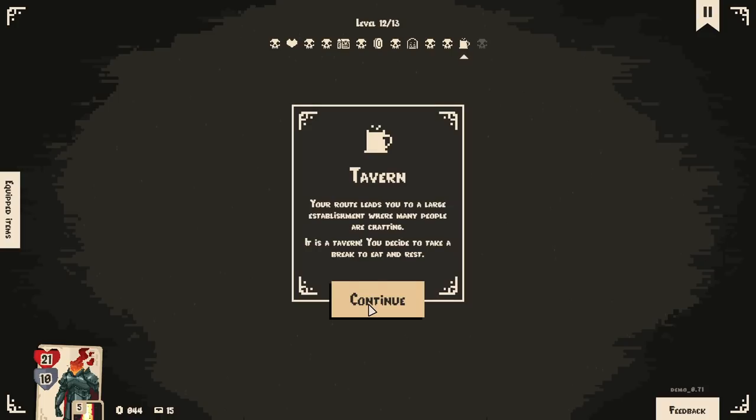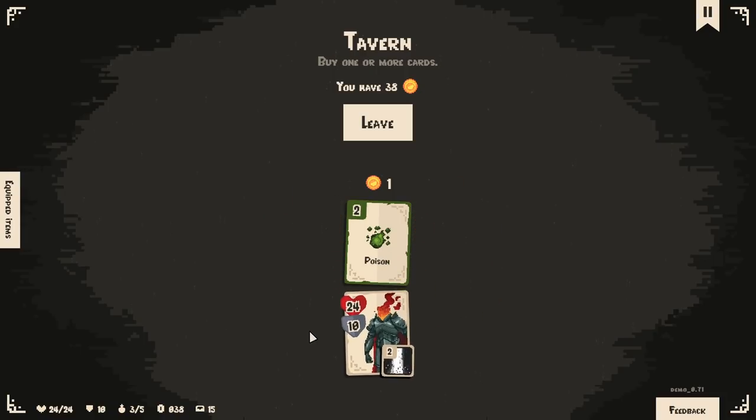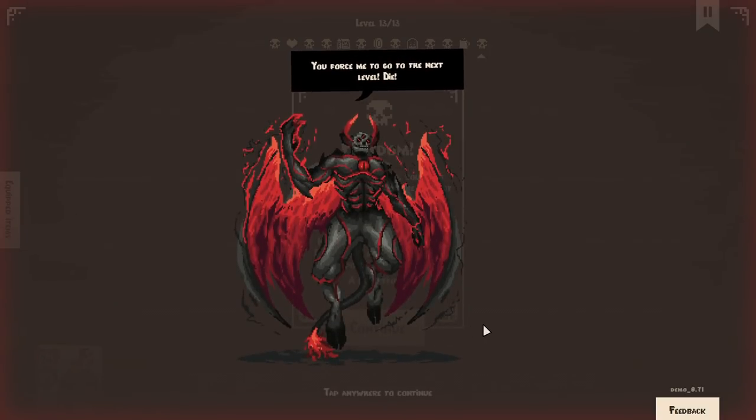Your route leads you to a large establishment where many people are chatting — it's a tavern. You decide to take a break to eat and rest. With the demon dead, you move towards what seems to be a bright ray of light, smelling fresh air and feeling an overwhelming sense of freedom. But then the demon rises and inflicts you a powerful blow — a last effort. You force me to go to the next level. Die! Die!